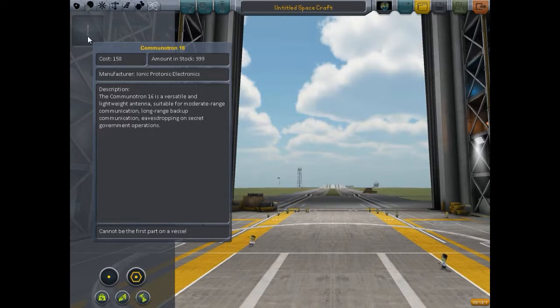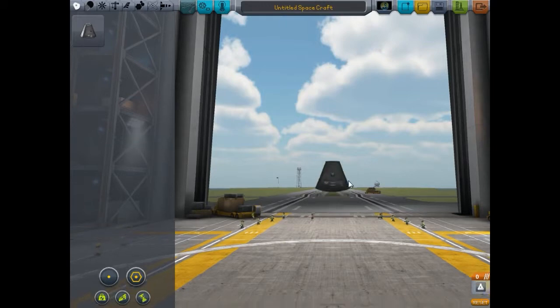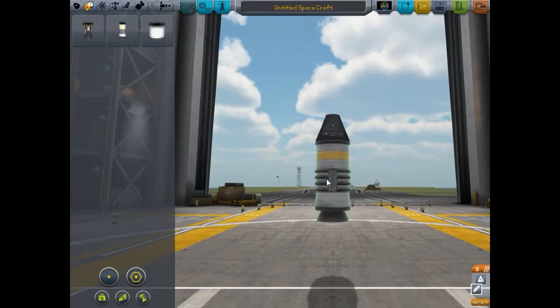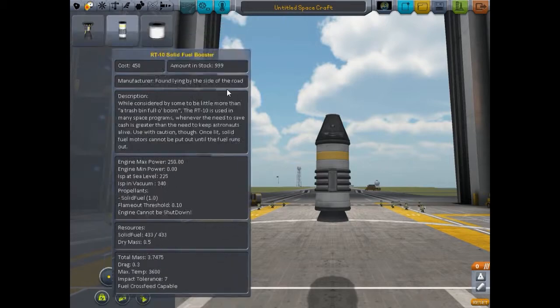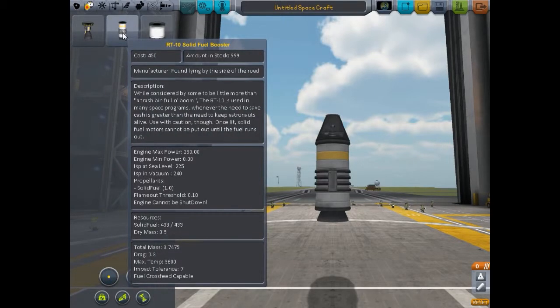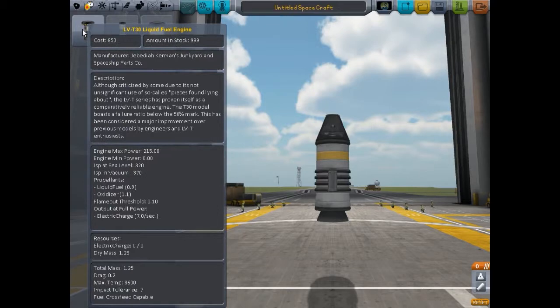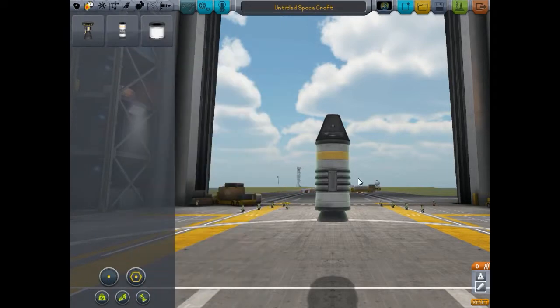We're going to go ahead and build our first ship. You always start with your command module - in this case the Mark One - and we're just going to go up and come back down. We'll add a rocket fuel booster. These solid fuel boosters add a huge punch of power - this one provides a max engine power of 250, whereas the liquid fuel engine provides 215. So right out of the gate the solid fuel booster is a little bit stronger, and that's what we need for these first launches.